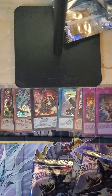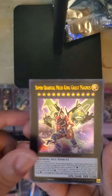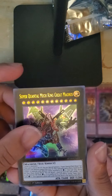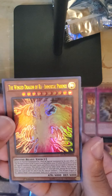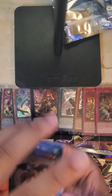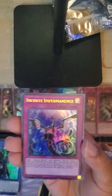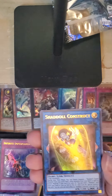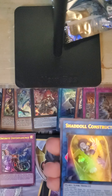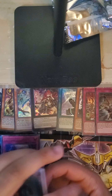Let's see — Goki Jet Ogre, we have Predaplant Ophrys Scorpio, Magician of Chaos, Super Quantal Mech King Great Magnus, and Winged Dragon of Ra — Immortal Phoenix. Nekroz of Unicore! Miracle Fusion — we got an Infinite Impermanence! Wow, I've never pulled both in the same pack before, that's crazy. I don't have my sleeves on me right now but don't worry, it's gonna stay in near mint condition. Shadoll Construct and Decode Destruction. Wow, that's just crazy — I've never pulled that lucky before in the same box.